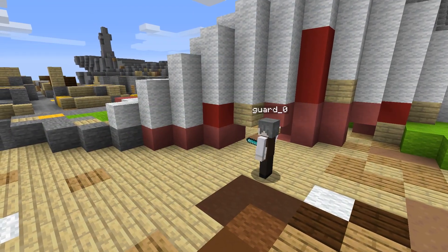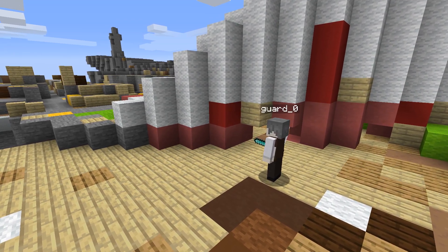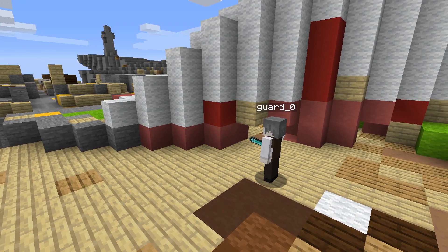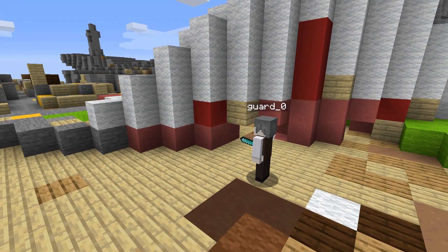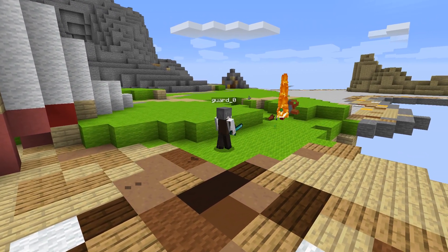The first change I made is that now when the bot is scanning for a boss player to protect, it'll no longer just stand around and get killed by enemies. It'll also react to them now — it'll kill any enemies that get too close to it while it's scanning for a boss player.